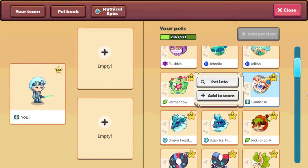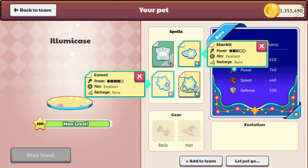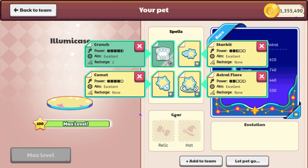The next one we are looking at is Member Mimic. This one was updated to be Astral now, and its new name is Illumicase. I'm pretty sure its spine also got updated — I just checked and it didn't — but it has Starbit, Comet, Astral Flare, and Crunch, so it's pretty good now.